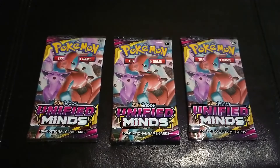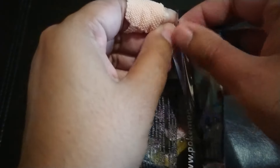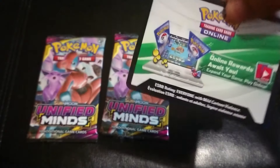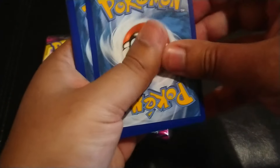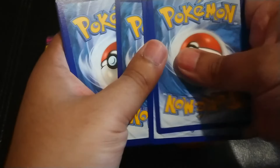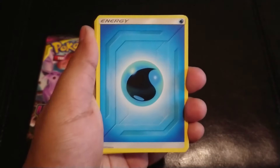Welcome to Instant Card Mission. This is another three-pack opening of Sun and Moon Unified Minds. We're still going through these and still have quite a lot of packs left to go through. We do three-pack openings per video. There we go — white back. Let's see what we get.